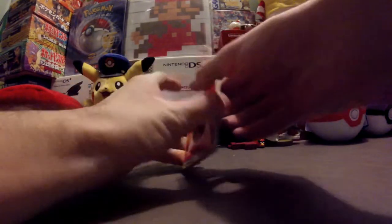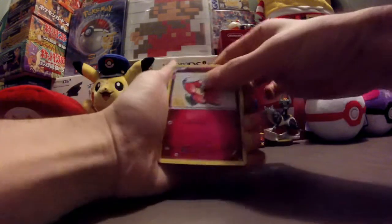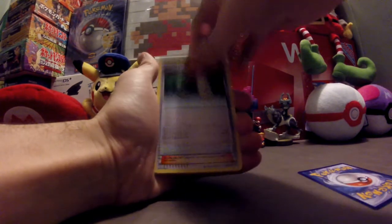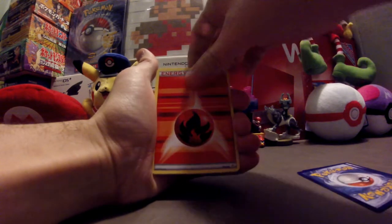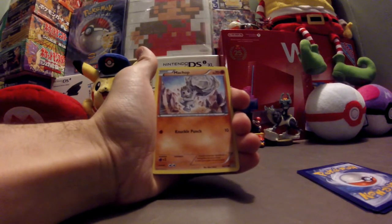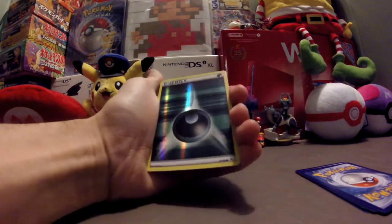All right, here we go — three, yes, three cards. I have the baby energy switch, Pokemon Center Lady, fire type energy, Magikarp, Shellder, Machop. The reverse foil is a Darkness Energy — that's a cool looking reverse foil.